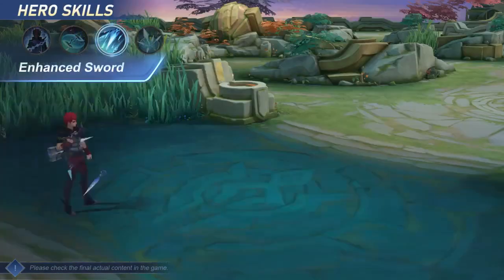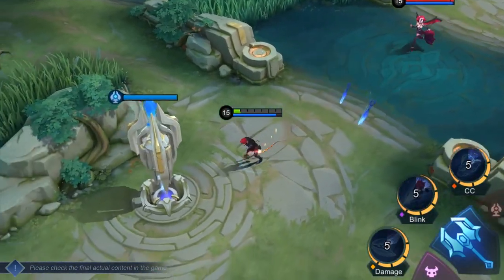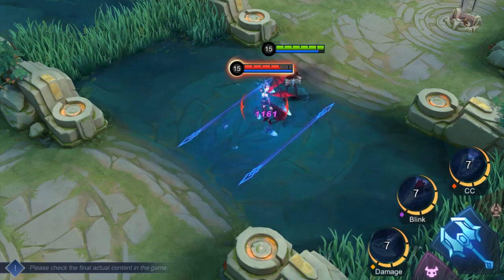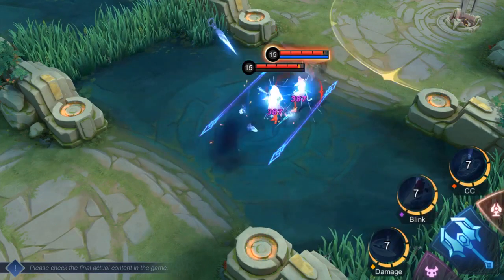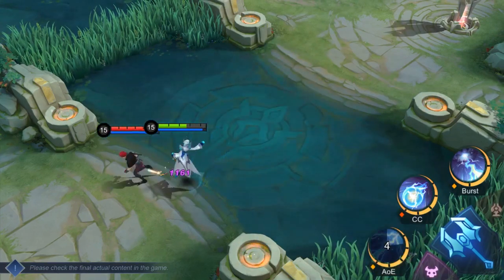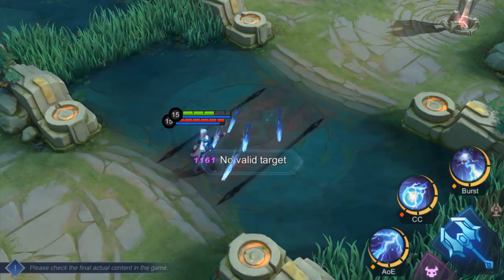Enhanced Second skill: Enhanced Sword. Enhanced Sword allows Julian to get away from even the direst situation in battle. Julian summons a large number of Flying Swords and briefly disappears, dealing continuous damage to enemies in an area. He's invincible during this process and will reappear in the distance after a short while.